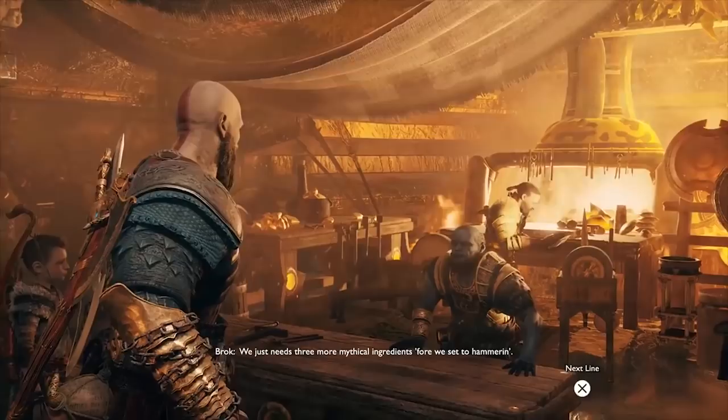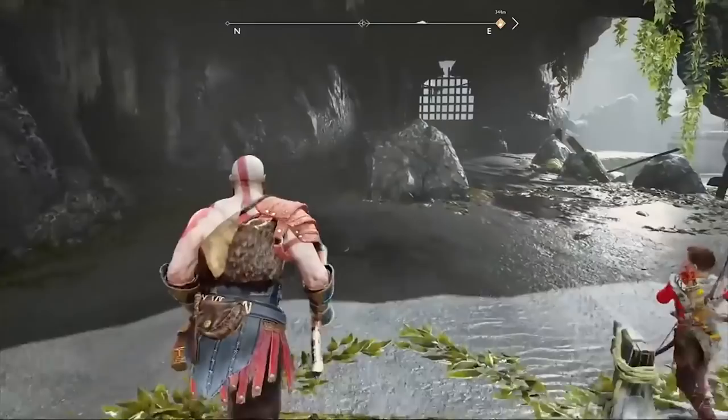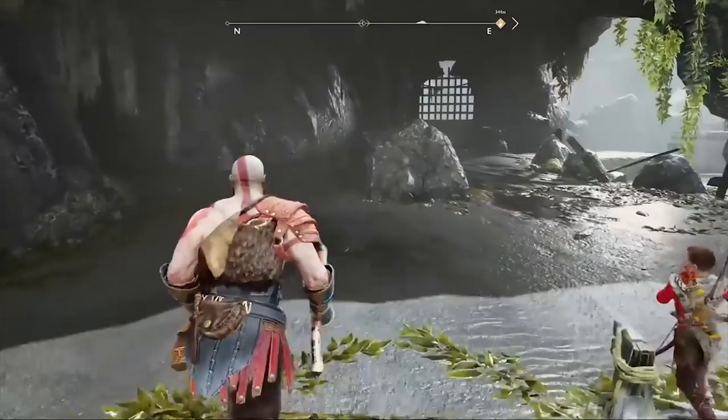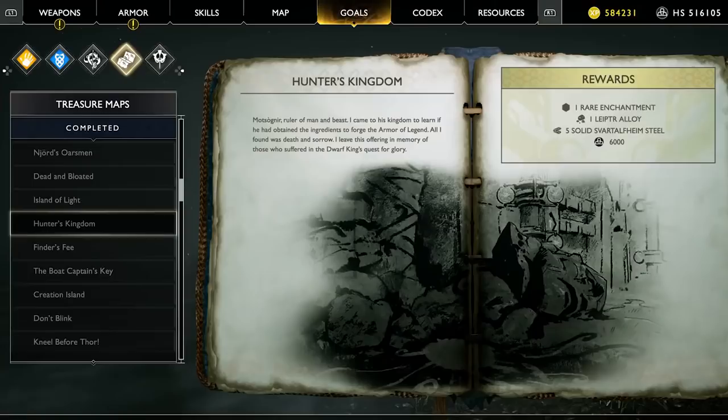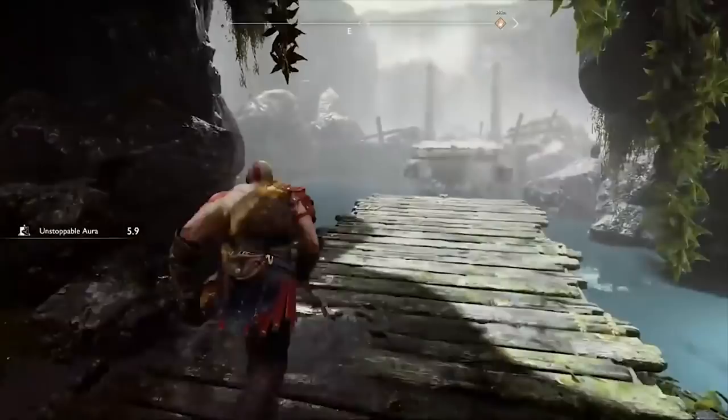X marks the spot. Of course, there are plenty of other ways to earn Hacksilver for those with a soft spot for Kid Kratos' keepsakes. Most intriguing are the twelve treasure maps to collect, each marking a spot for unearthing valuable items and ungodly amounts of the seductive silver stuff. Beyond untold riches, treasure maps are one of the best ways of obtaining rare materials, enchantments, and artifacts, all of which can be sold for a pretty penny should the player choose. These bountiful booties are well worth the investment to explore and complete.